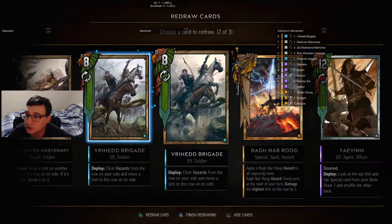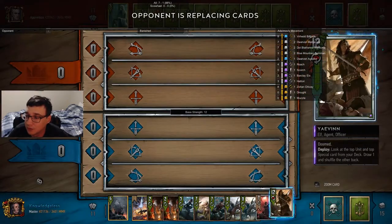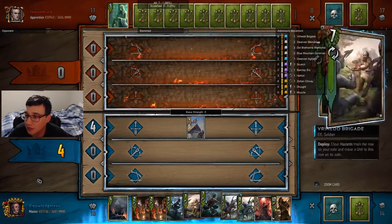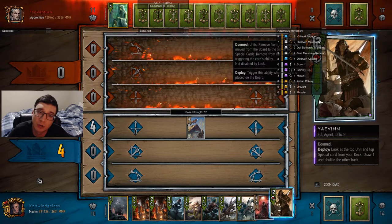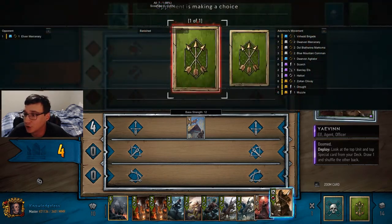One of the most annoying things is to draw into Roach early — that's what makes the third mulligan hard. You don't want the mercenaries and you don't want extra blue mountain commandos. The reason you don't want mercenaries is that you don't want to run into a dead agitator. You want to play those agitators earlier rather than later.